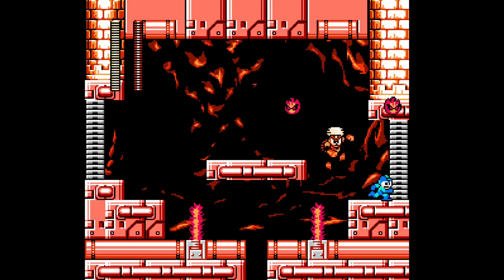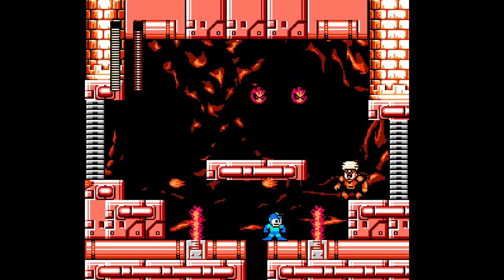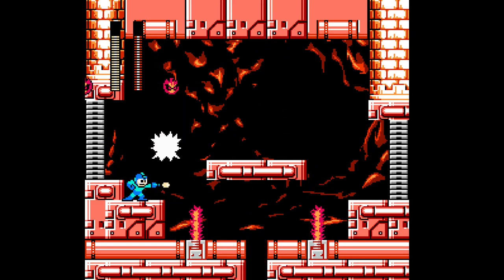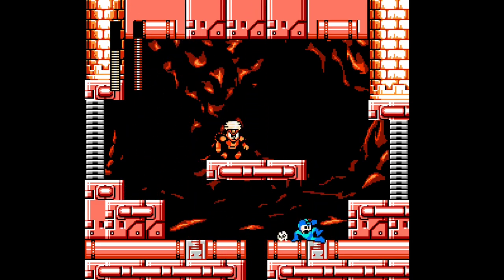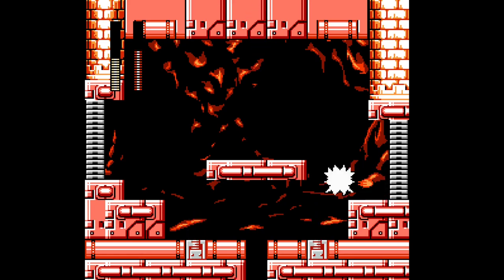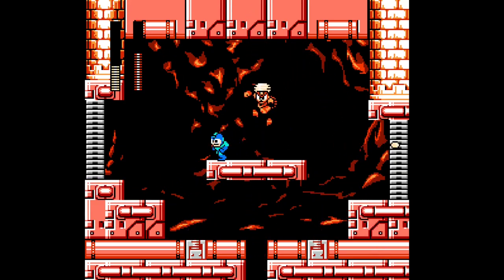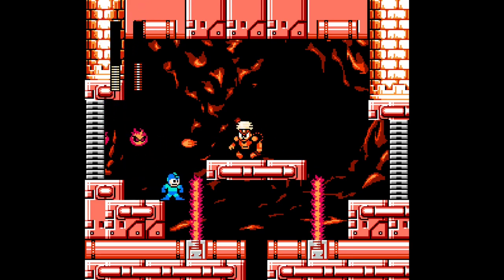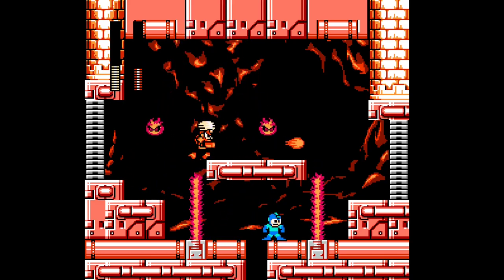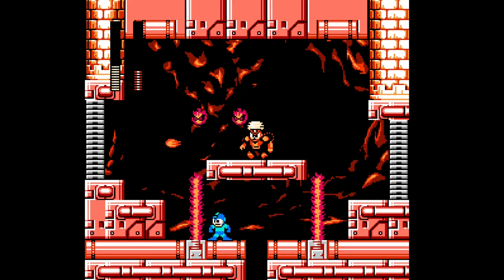Okay, back here we are again. Whoa, well that was kind of lucky there. Now what? Dude, yeah, it's kind of tricky to move through here — a lot of things to look out for. I guess it's a good idea to just sit under here and jump up and take pot shots at him. I'll just walk back down here now and try and get him over here again.